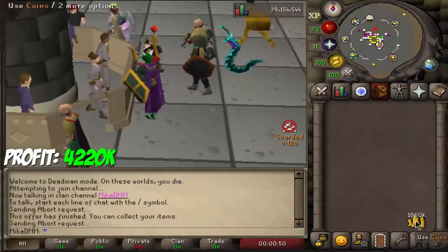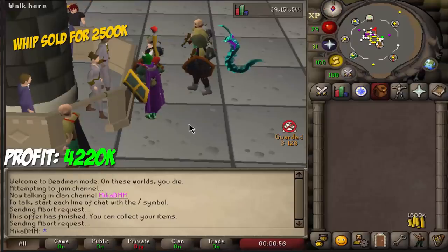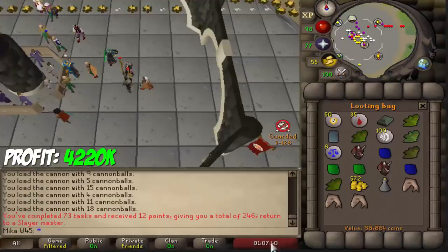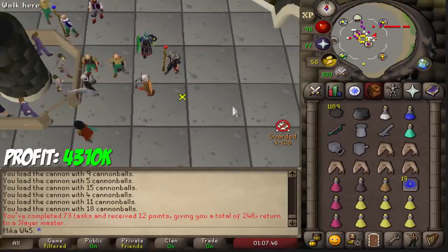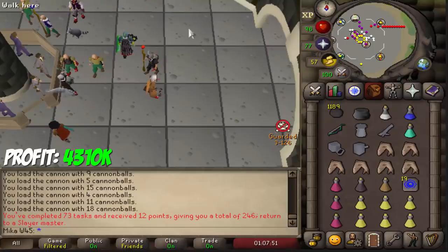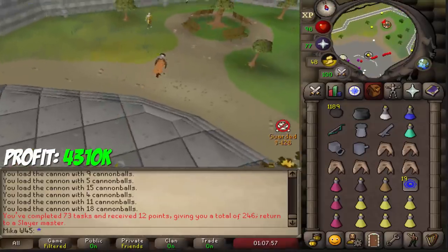So far in this video we've made 1.8 million plus this whip that's still selling, so about 3 million hopefully it sells eventually. Very good progress. Let's go ahead and kill some black demons — this is one of the tasks where I lose money doing it. We got about 80-85k from that one. Obviously lost a lot of cannonballs but got a nice amount of experience, so it really is worth doing.